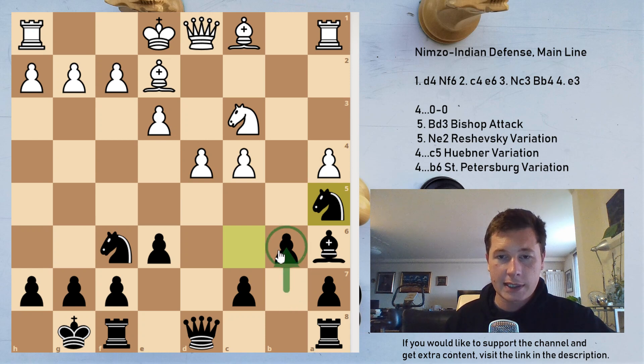So if you choose to play b6 and white plays Ne2, remember this positioning of the knight on a5.